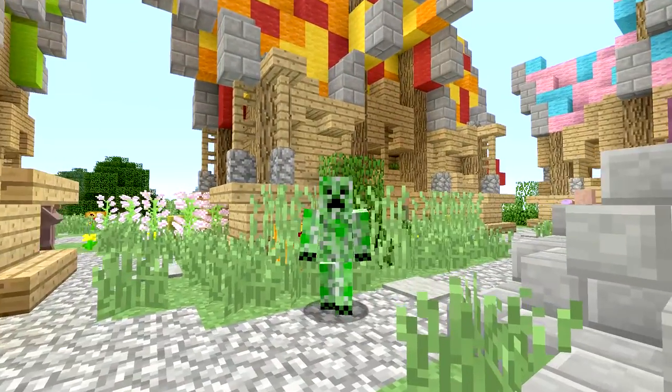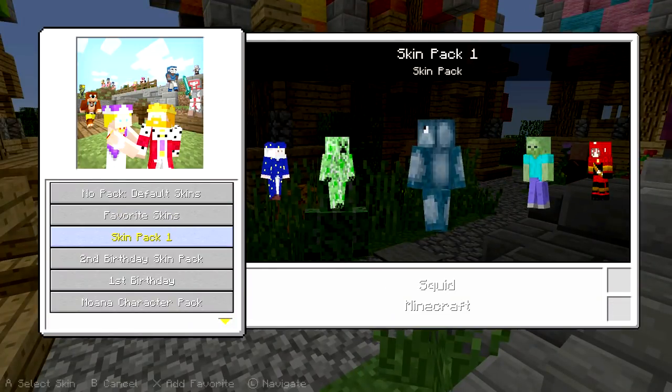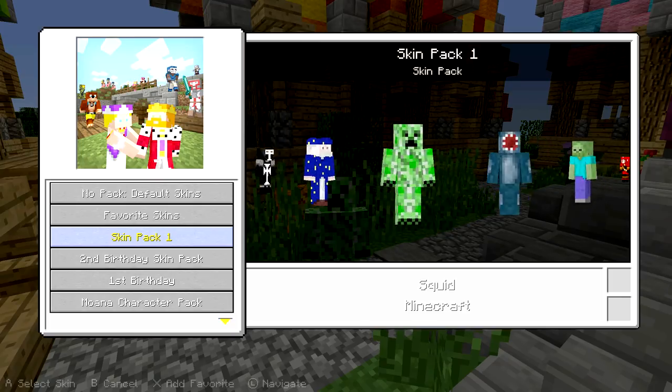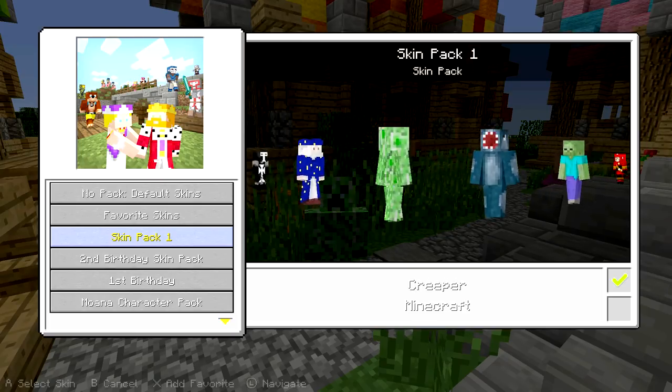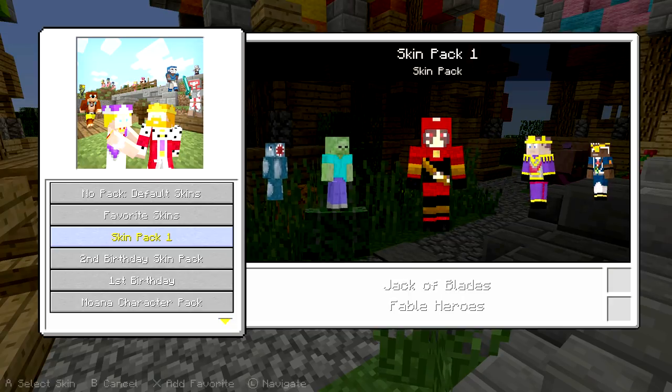I just broke that house, which is very fitting of the Creeper skin. You have the Squid — so if you want to go full Eyeball Squid, if you want to be Gavin from Rooster Teeth, you could do that. You have the Zombie, so very cool — you get another mob there. They all include mobs.